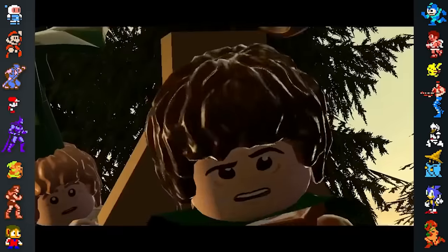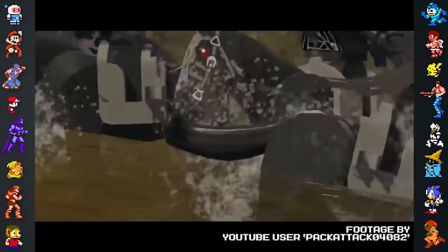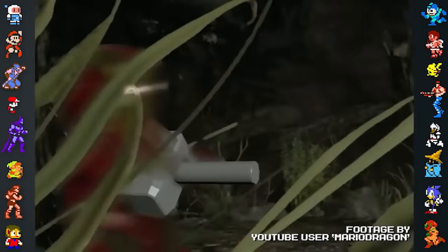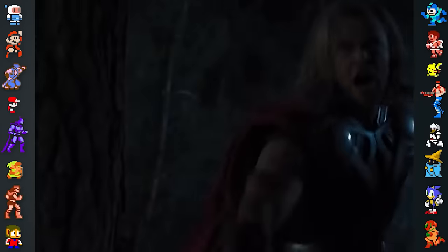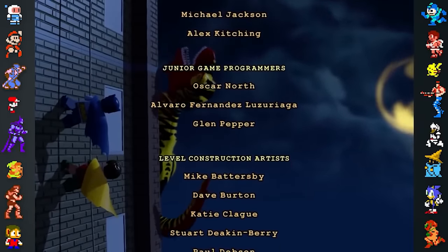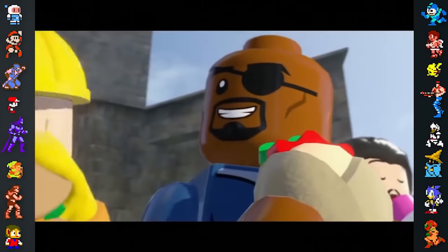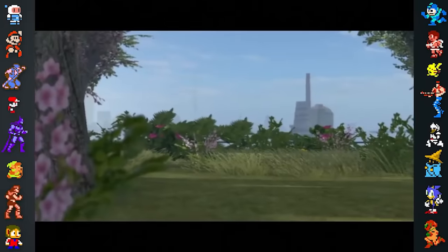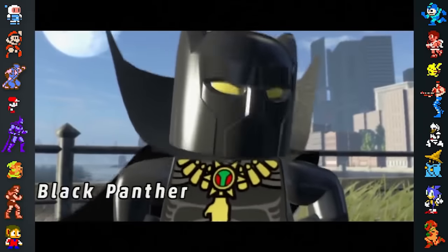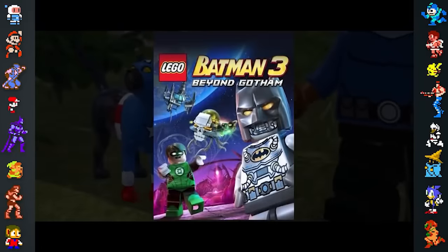The Lego games are filled with numerous comedic moments. Traveler's Tales injects humor into these games because they want them to be approachable to young players who might be unfamiliar with the often serious source material, hoping these players will become interested in the franchises and go watch the original work. There's also an ongoing tradition in Lego games where the credits have humorous nods to future titles. For example, in 2013's Lego Marvel Super Heroes, there was a scene after the credits where an unknown figure leaps in front of the moon, creating a silhouette familiar to the bat signal. Although this hero is revealed to be Black Panther, it appears to have been a tease for Traveler's Tales' next game, Lego Batman 3: Beyond Gotham.